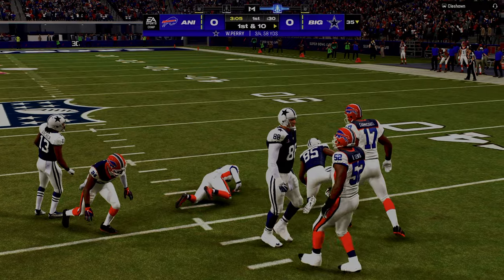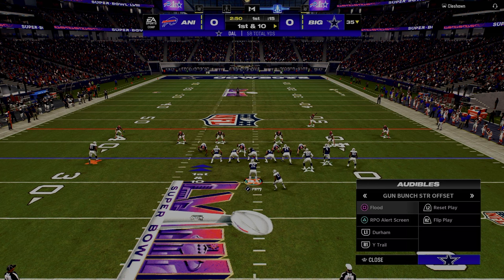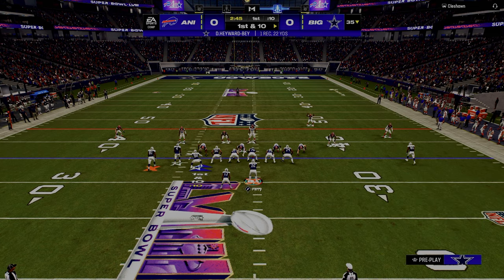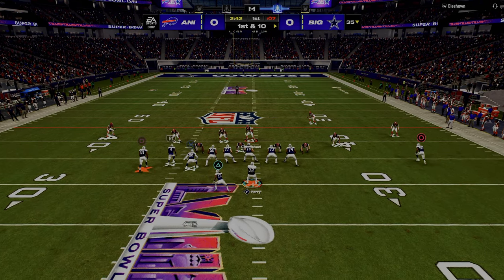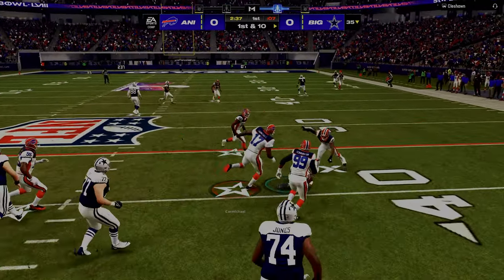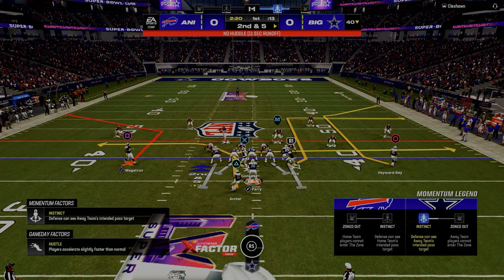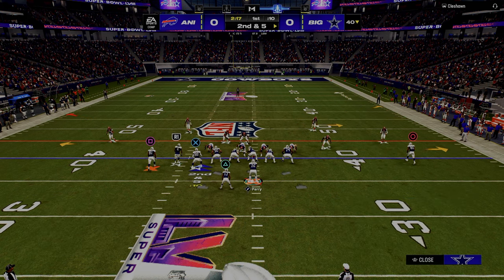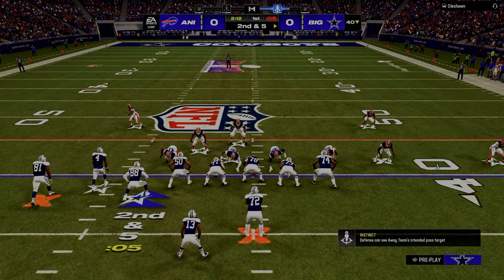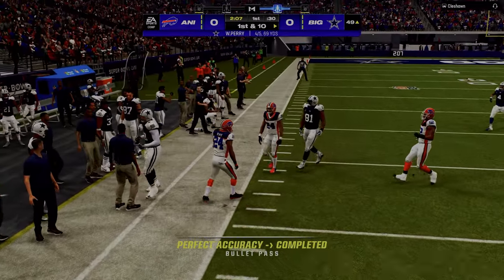I was watching some tape on Patrick Mahomes — specifically a Kurt Warner film breakdown — and what Kurt had to say was that what makes Mahomes really unique is how fast he can get on and off of targets. He's able to read and react to the defense much faster than you'd think. He's not staring down routes; he's moving quickly through the progressions. One danger is that Mahomes can almost move too quickly through the progressions.